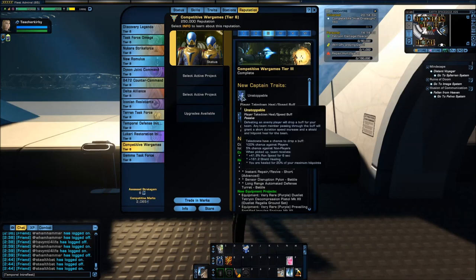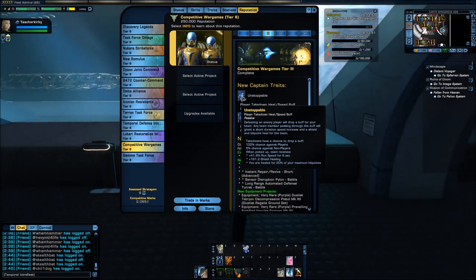In Tier 3 we're back to ground traits. We have Unstoppable — defeating an enemy player drops a buff for your team. Any team member passing through the buff gains a short duration speed increase and a shield and hit point heal for the team. Takedowns have a 100% chance to drop a buff against players and only a 5% chance against non-players, so this is more PvP focused.